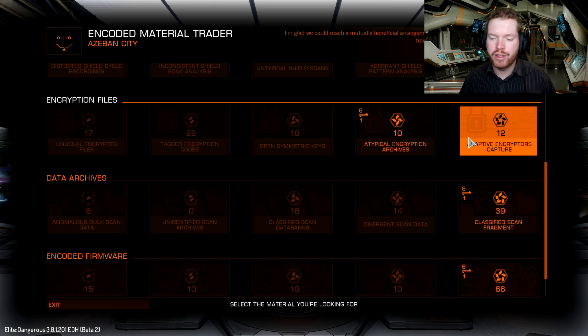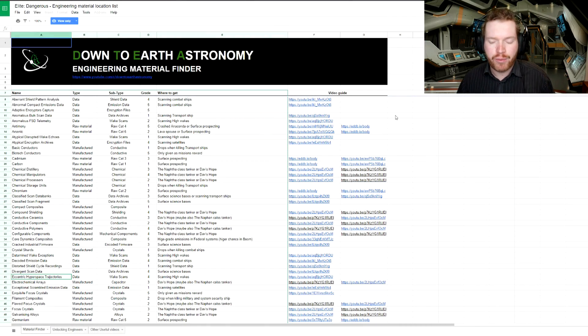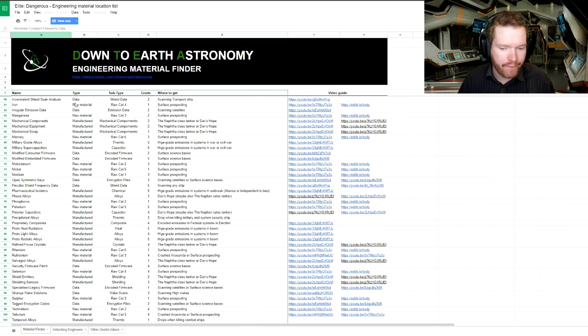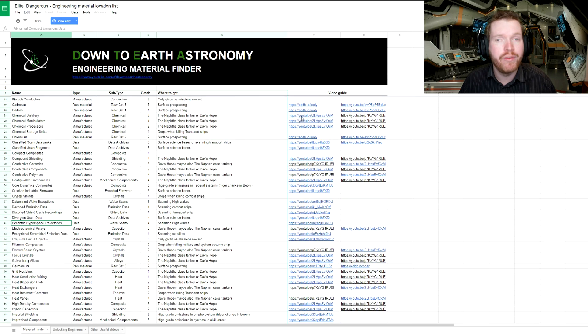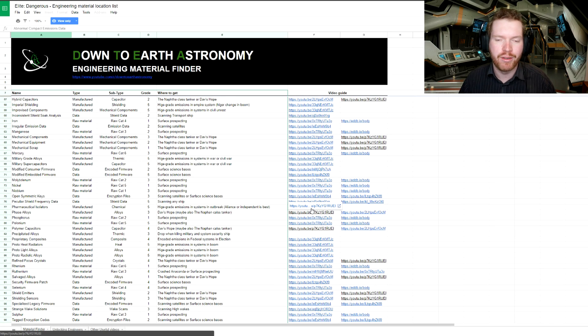If you don't want to go to the material trader every single time to figure out what the different subcategories are, I have a little trick. Use the spreadsheet I made some time ago — many of you are already familiar with this. It's a spreadsheet with all the engineering materials, and most of them have links to video guides describing how you can get them, where you need to go, and what you need to do to get that specific material. I use this a lot myself. I originally made it just for myself but decided to share it with the community. There are some missing ones here and there, but in general there are links for pretty much all the major materials you're going to need.